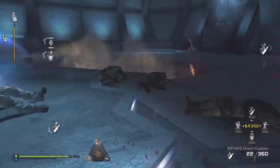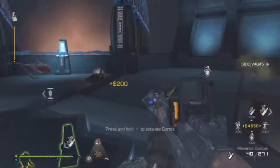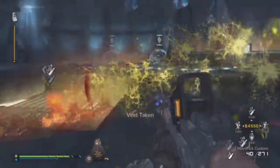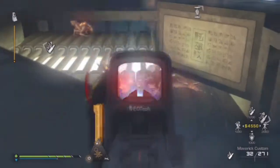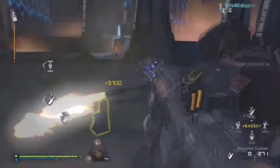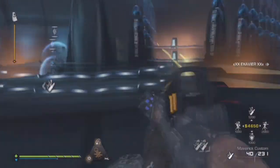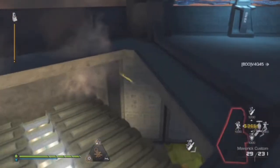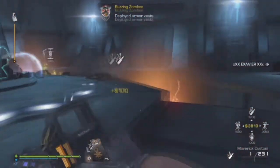Hey, what is up guys, BuzzinZombie here and this is another Mythbuster. I have done this before but I wanted to do it again because I hear this so much in Extinction Mode — that if you 360 while you repair or revive it actually makes it faster. And I've always said no, it can't be true, that's really odd. But I thought I'd test it just to see if it's true or not because you never know.